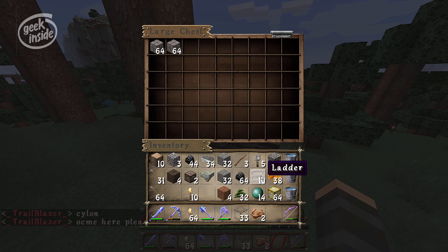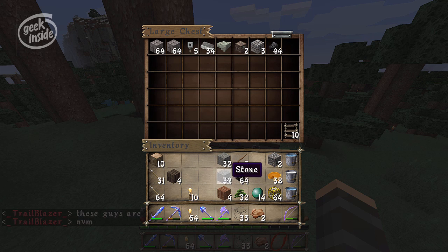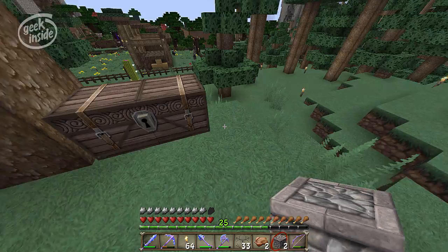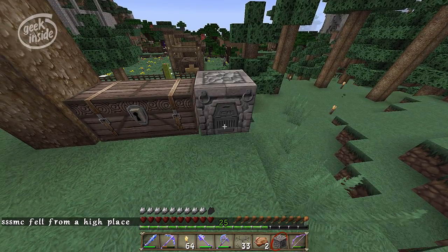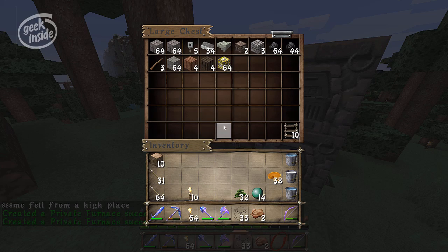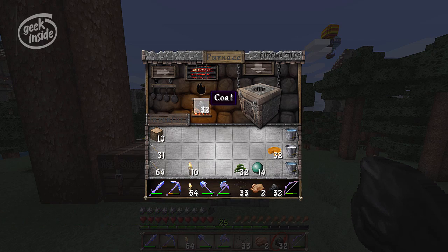I'm gonna offload some of what I brought. I brought some brick for the fireplace, a couple of furnaces, some food, some ladders, some tripwires, a little bit of iron, and a hopper - because you never know what you're gonna need. I'll throw all this out here because I've got a lot of cleaning to do yet. Let's put a couple of furnaces down. I'd rather be safe than sorry.